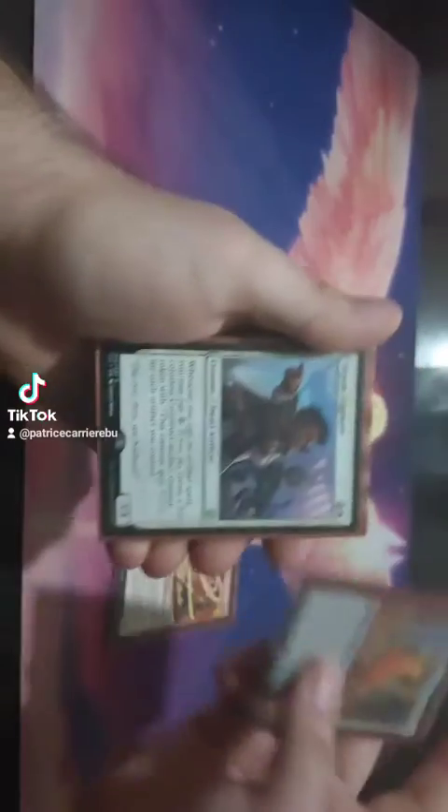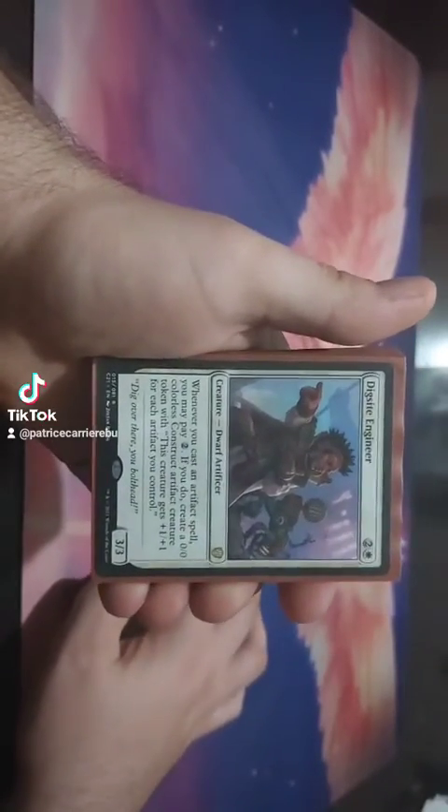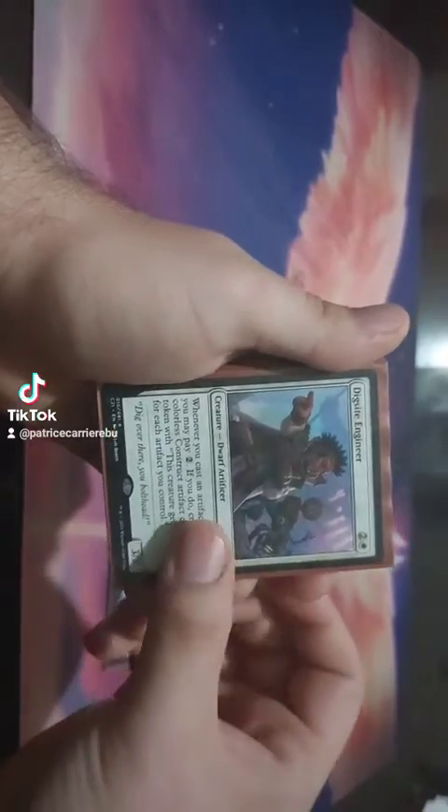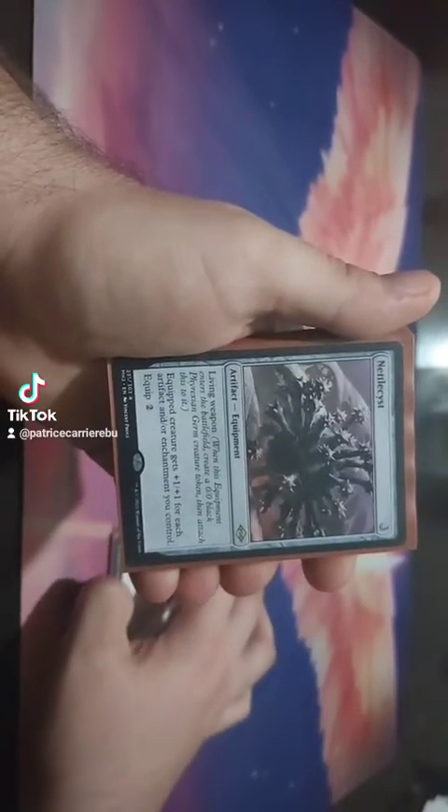We have Target Creature Can't Block on it. We have Dake Sight Engineer, just a cute pet card. Whenever you cast an artifact, pay 2, create a construct that has power and toughness equal to the number of artifacts you control.